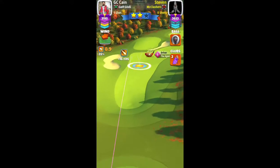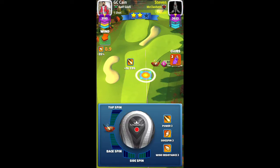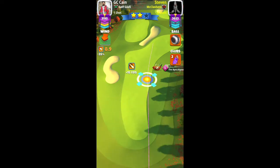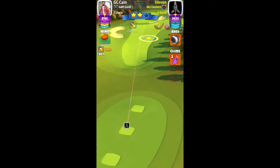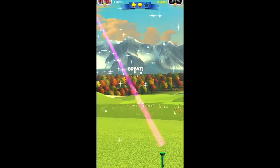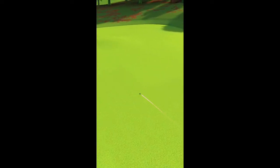Let's have a look at the gameplay of my opponent. He's using Apocalypse level six and a Kingmaker ball. He uses about six bars of top spin and three right spin, red ring, just cutting the rough on the right. He kept it at maximum distance at the plus 16 yard mark without full adjustment. Great shot — clipped the rough but still on the fairway.